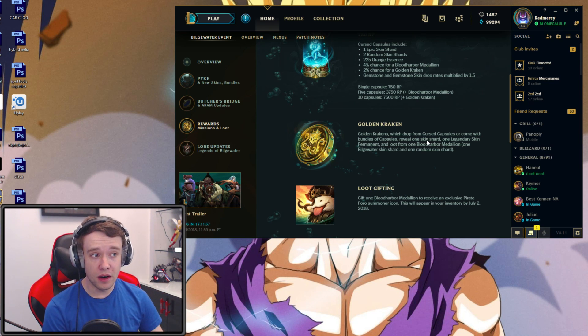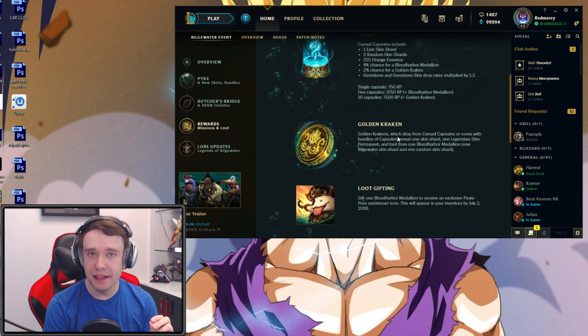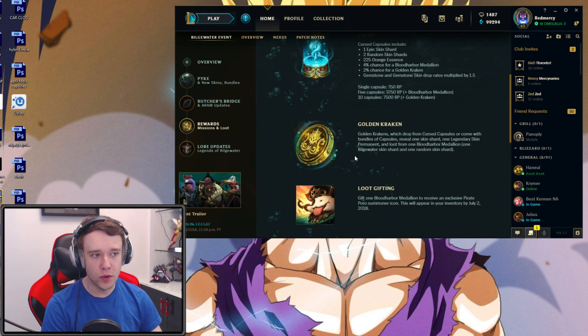The Golden Kraken is the OP one because you reveal one Skin Shard, you get one Legendary Skin Permanent, and you get pretty much whatever the Curse Capsule offers as well within it. So pretty cool stuff.